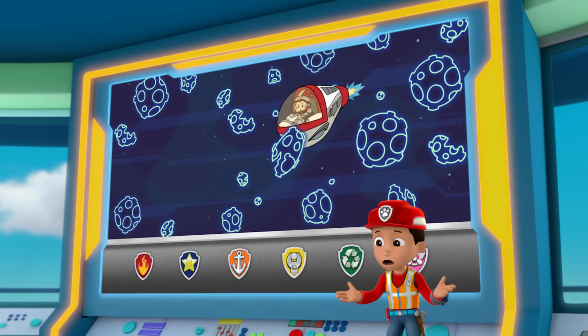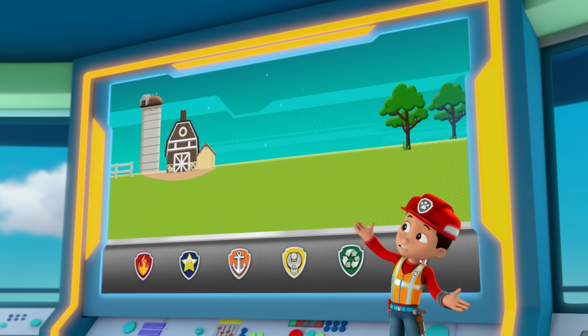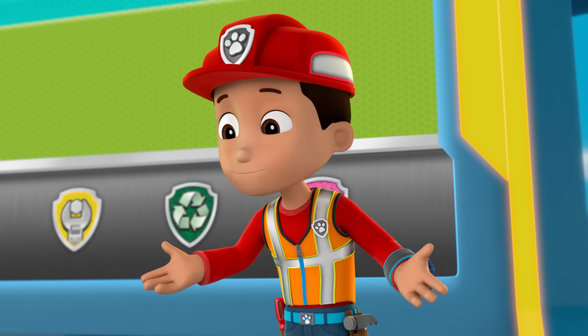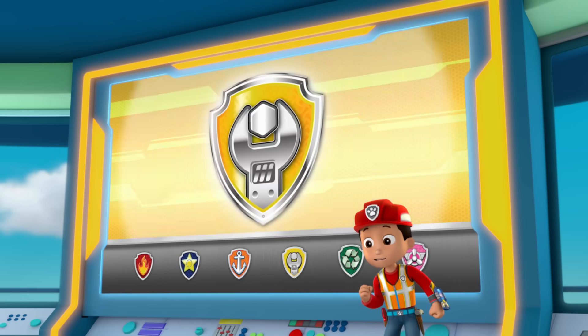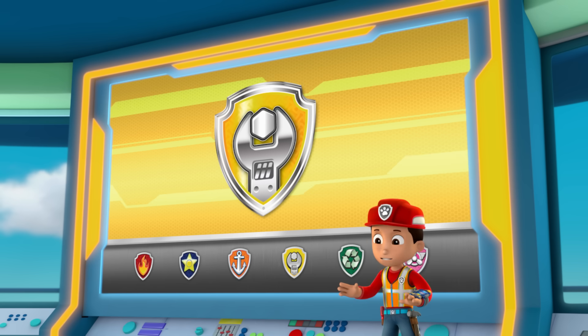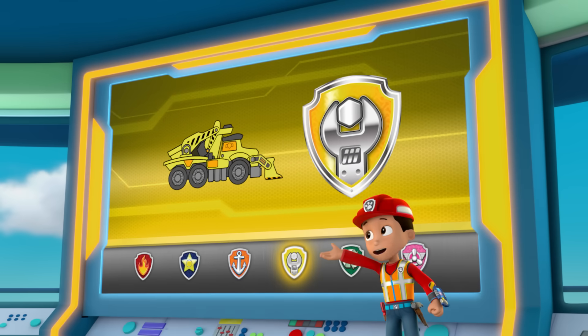Our monkey naut pal Captain Gordy went off course, and he's headed for Farmer Al's pasture, but there's nothing for a spaceship to land on there! We've got to help Captain Gordy land safely, so I'm going to need a team of pups to build a landing pad fast! That's why this is an ultimate construction rescue! I'll need an expert in building to lead the team — Rubble! And his ultimate construction vehicle!